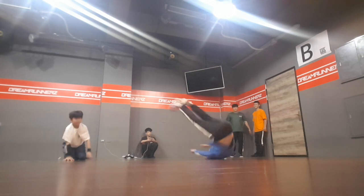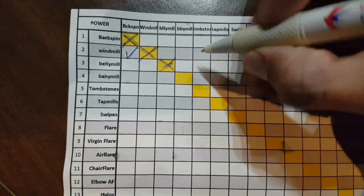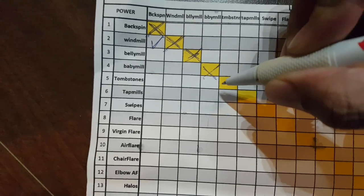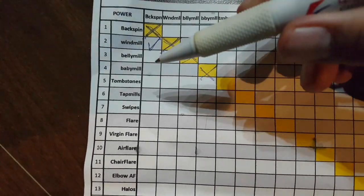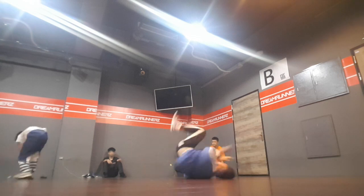Next up is tombstones. I've never ever been able to do tombstones before, so normally I would just skip it, but because I'm doing this as an example to show you, I'm gonna do tombstone anyways, just to show you me trying. No tombstone. Okay, so I have ugly belly mills but I'm gonna mark it down anyways. I got baby mills — yes, I'm gonna mark that down. But tombstones, I ain't gonna mark down anything because I can't do it. Next up, tap mills — yes. And that's it for the mills.